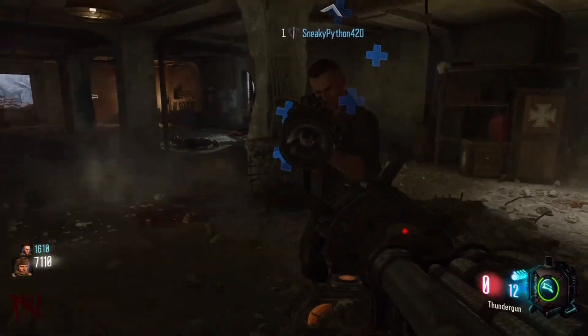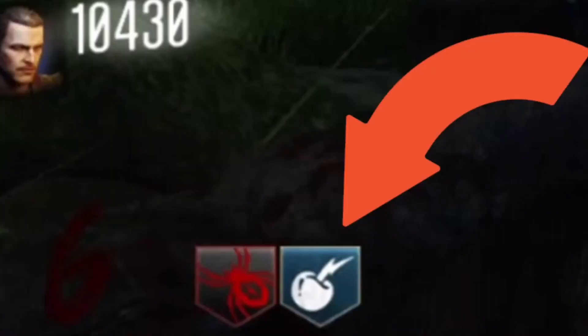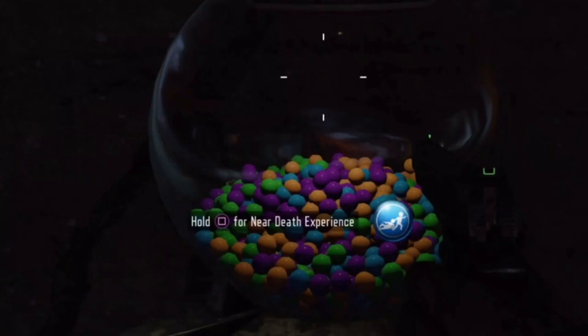This is how to do the new Wonder Weapon duplication glitch in 2024 on Nacht der Untoten. Do not have Electric Cherry while doing this glitch — it will make it way harder. You're also going to need Near-Death Experience for this glitch.